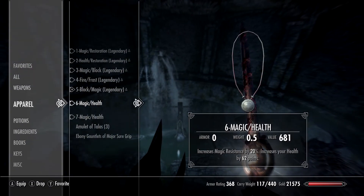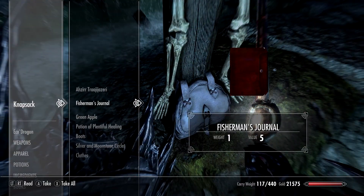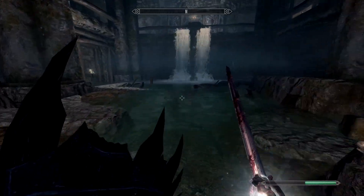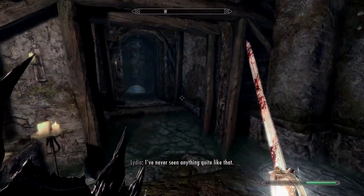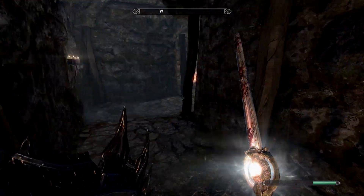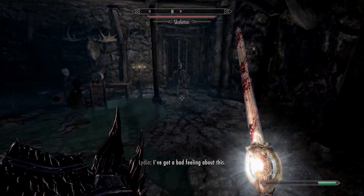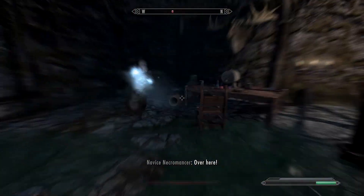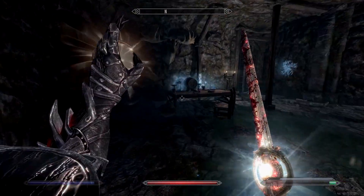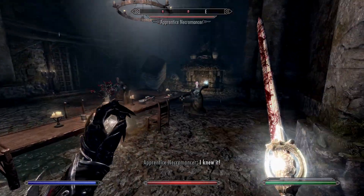The Amulet of Talos is currently unequipped. Against wizards, the Mace of Molag Bal would be good because it drains 25 health and stamina — or magic and stamina. You guys are novice mages — what is going on? I don't know what I've done in this save.